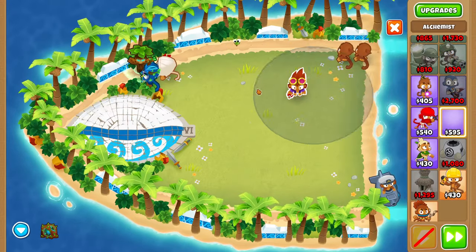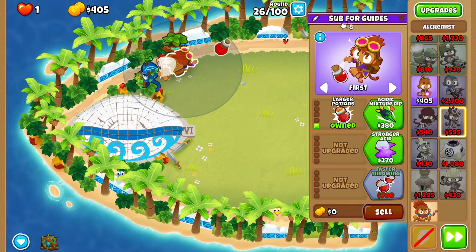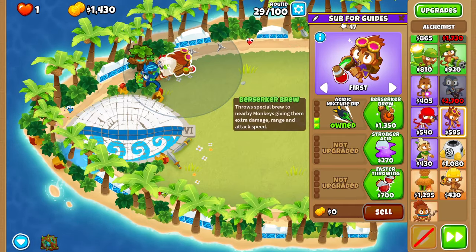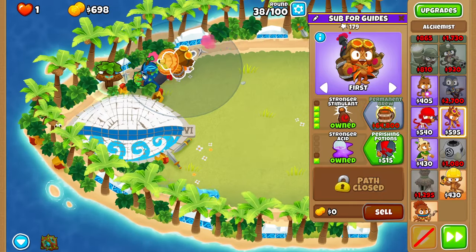Then buy Double Shot. Buy an alchemist next to the ninja, get Larger Potions, then Acidic Mixture Dip, then Berserker's Brew. Then buy Bloonjitsu, Stronger Stimulant, Stronger Acid, and Perishing Potions.